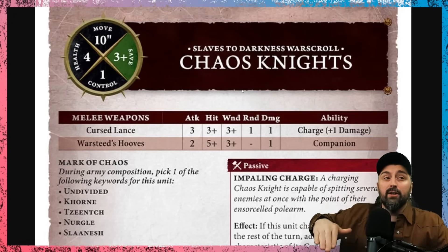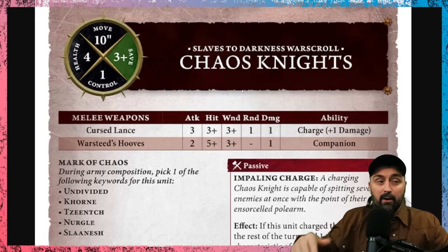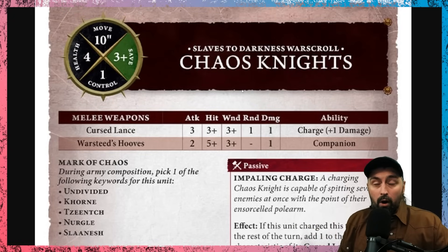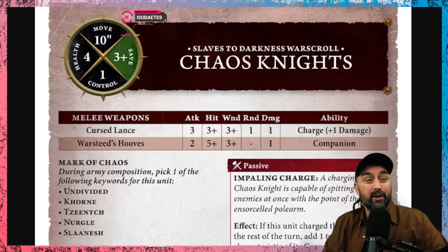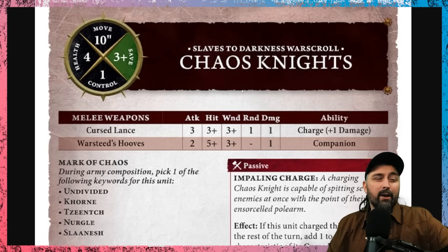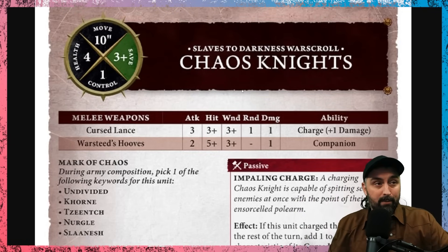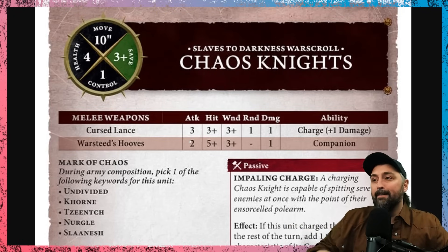The weapons profile shows the Curse Lance and War Steed Hooves — two attack profiles per model. The Curse Lance has 3 attacks, hits on 3+, wounds on 3+, has Rend 1 (which reduces the opponent's save by 1, making a 3+ save into a 4+), and deals a certain amount of damage. It also has the weapon ability 'Charge +1 Damage,' meaning if this unit charged this turn, add one to its damage. The War Steed Hooves have 2 attacks.